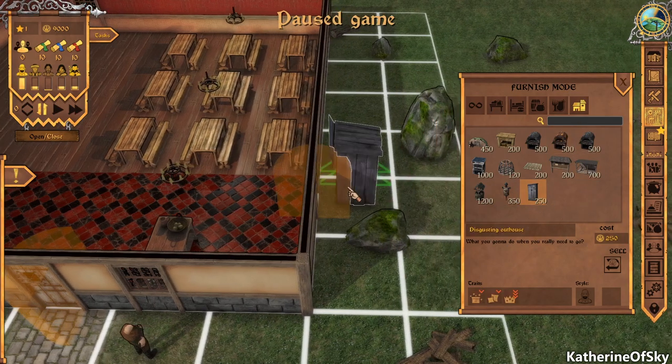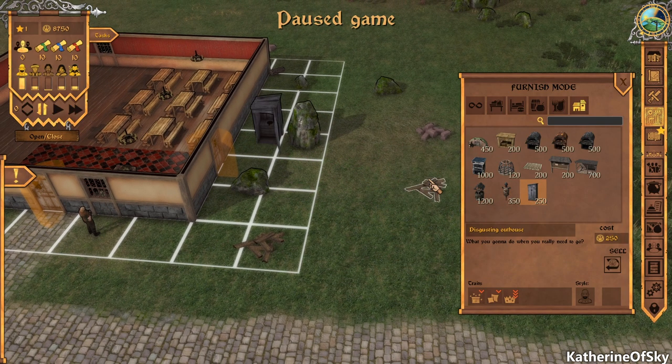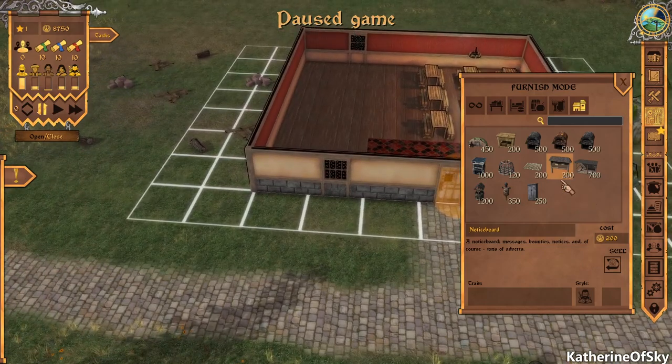There's a disgusting outhouse — I think we might need one of those. It has negative penalties: it's messy, bulky, uncomfortable to use, and greatly lowers nearby aesthetics. So we're going to keep it outside and hopefully that'll be fine. We also need a notice board — it gives us messages, bounties, notices, and advertisements. Let's put that outside here.